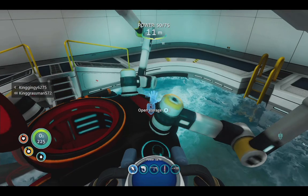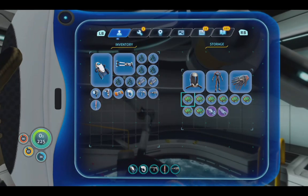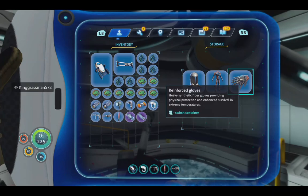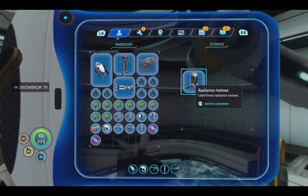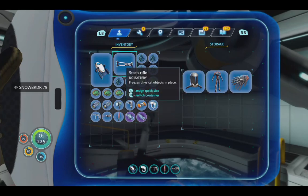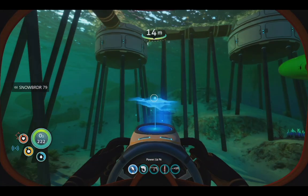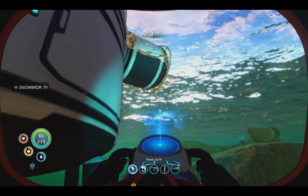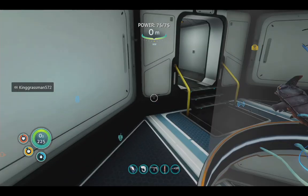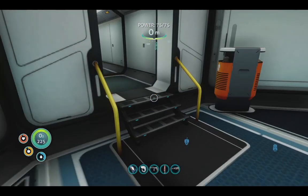Let's go open our storage. We don't want those. We're going to keep our soup. And let's go grab a couple of ions - ion cubes, ion cubes.